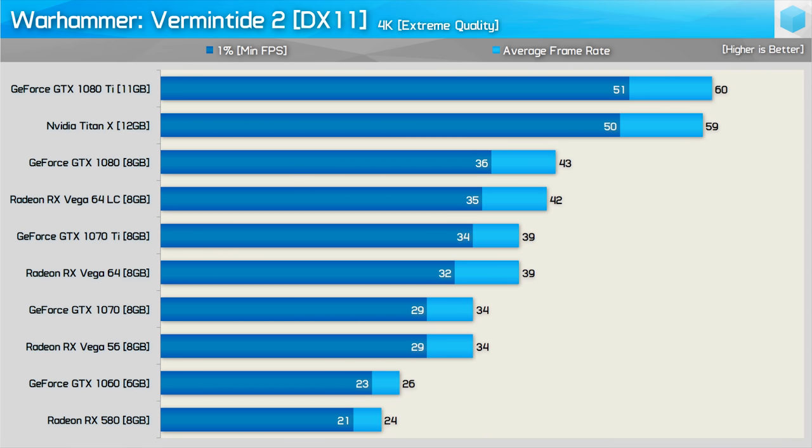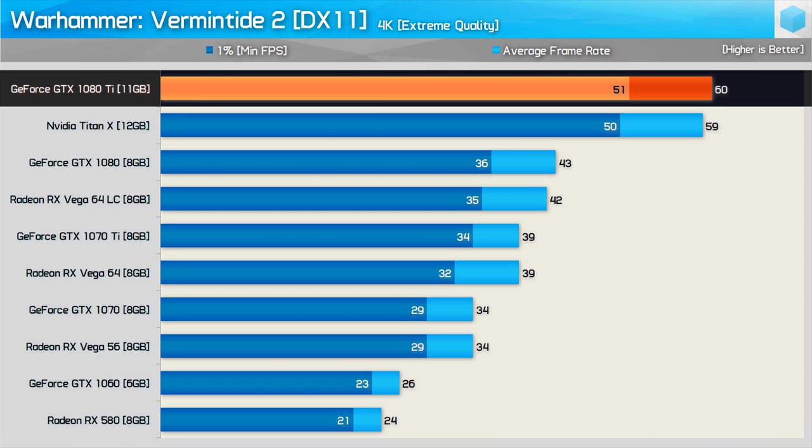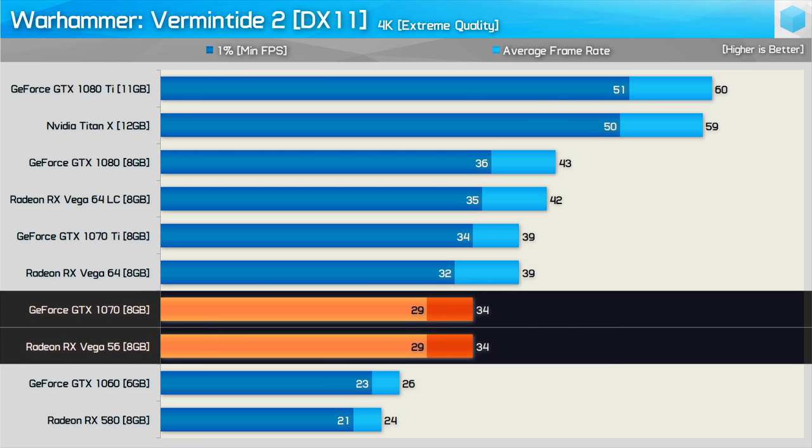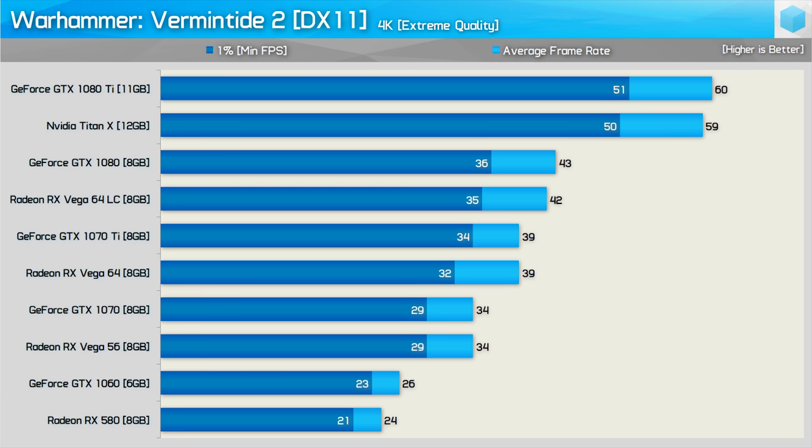Moving to 4K, the experience with the 1080 Ti was very nice — you could only just tell it was dropping below 60fps at times, but it was still a very smooth and playable experience. Even the GTX 1070 and Vega 56 were playable, though you will want to tweak the quality settings a little to bump those frame rates up.